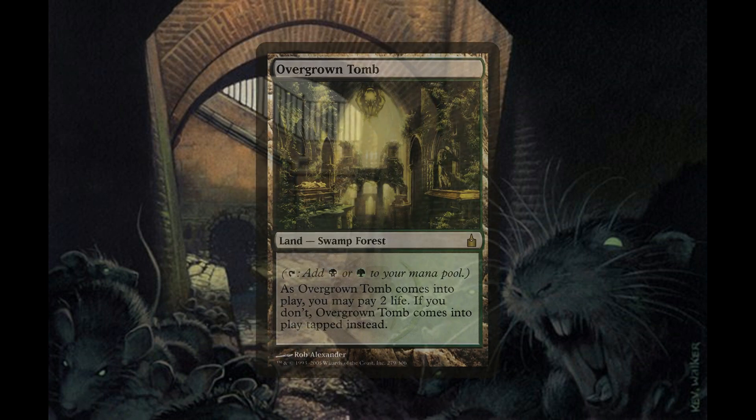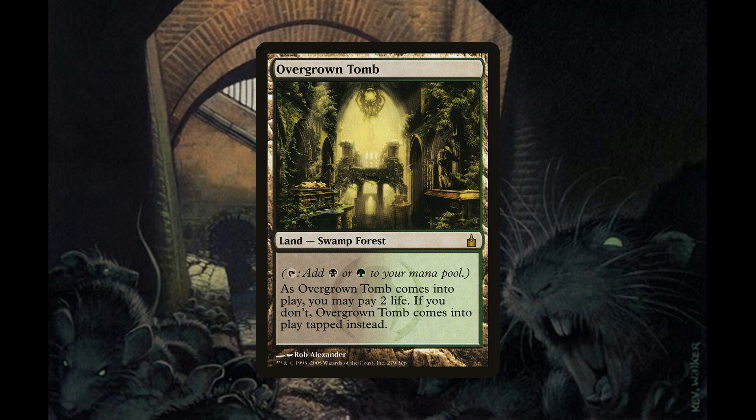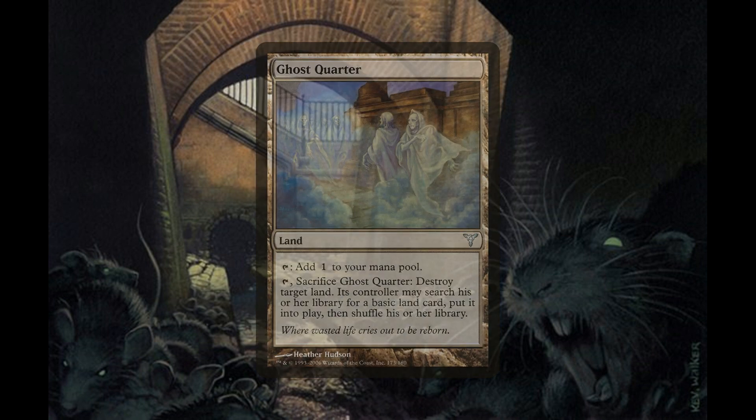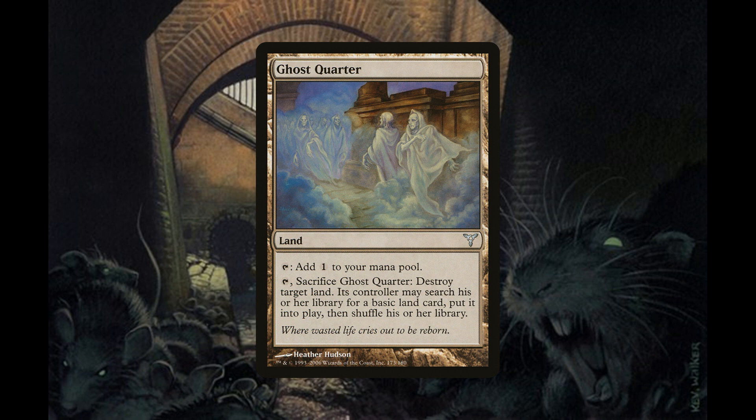For our lands we have four copies of Overgrown Tomb — as it comes into play you may pay two life, or it enters tapped. We also have four copies of Verdant Catacombs, which lets you tap, pay one life, sacrifice it, and search your library for a swamp or forest. These help trigger revolt on our Fatal Pushes. We also have three copies of Ghost Quarter to destroy target lands like Tron pieces or man lands, and ten swamps and three forests.